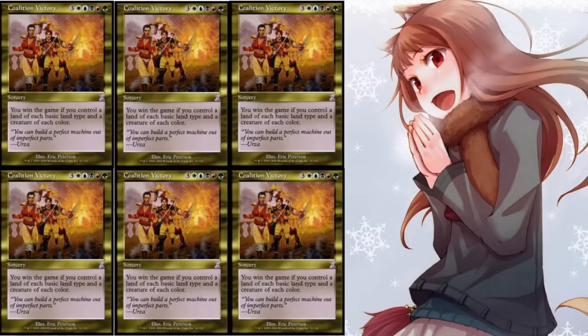Number three is Coalition Victory. I love the flavor of this card — if you grew up with the story it was very relevant. You need white, blue, black, red, and green. It costs eight mana and you win the game if you control a land of each basic type and a creature of each color. Very difficult to pull off, but it feels great when you do. In middle school we had a player who only played this deck, and once every 50 games he'd pull it off and it would be pretty cool. Coalition Victory is definitely a fun card and a piece of Magic: The Gathering history.